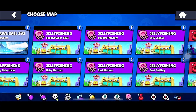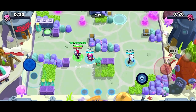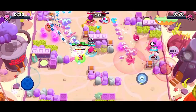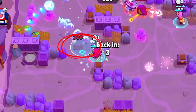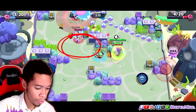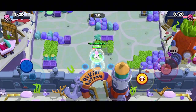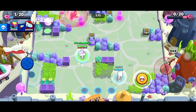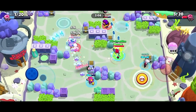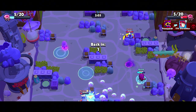The first team to collect 20 jellyfishes — as you can see in the top right and top left — takes home the victory. Jellyfishes spawn at random; you do see a little orb before they spawn. Each time you collect another jellyfish, the timer restarts, and once that timer expires, those jellyfishes are in your party's inventory permanently — they won't be lost. It's a standard 3v3 mode, quite similar to Gem Grab.